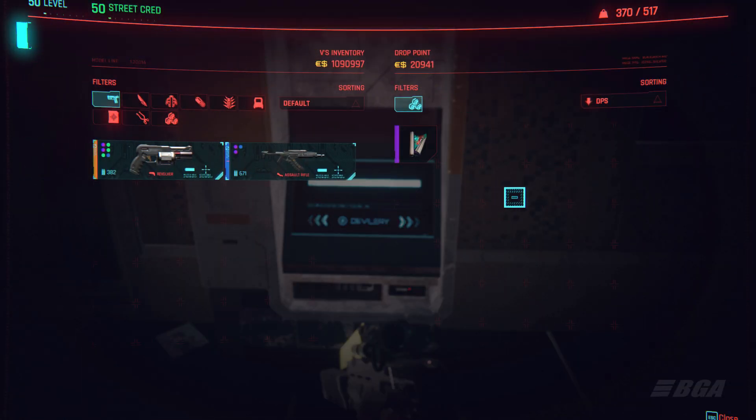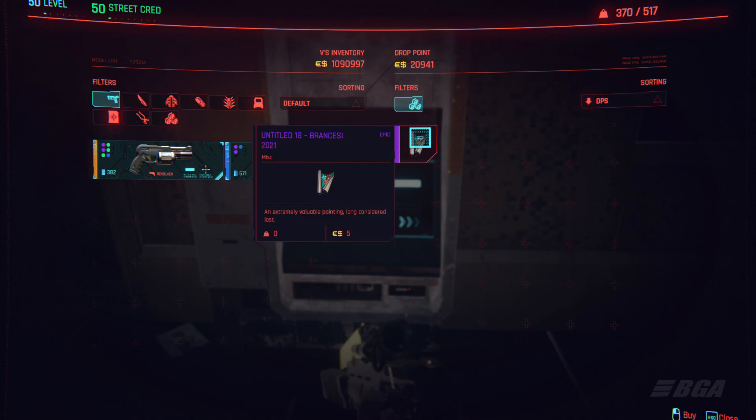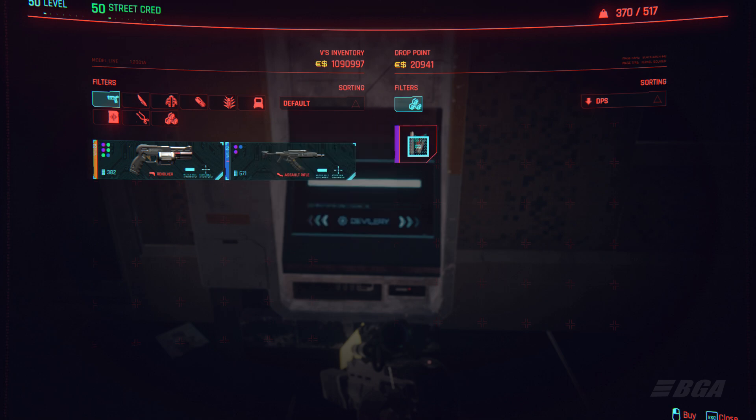And there you go — it's worked! You can see the background is transferring, the pixels glitch — it's working. Keep buying it back; you can buy it back for just five eddies. Spam it — I'm using a macro by the way, which makes it easy.